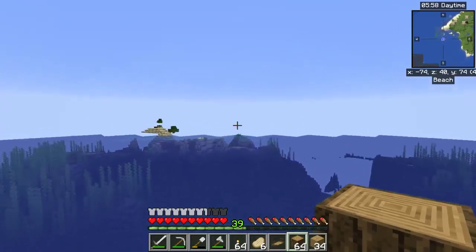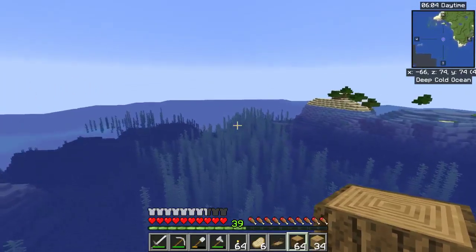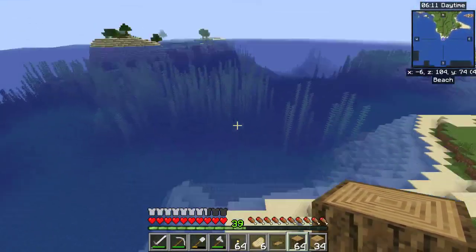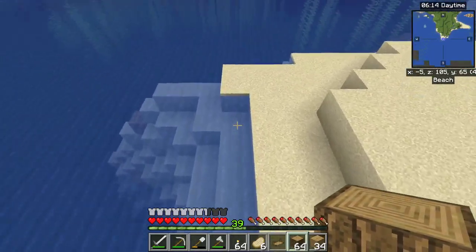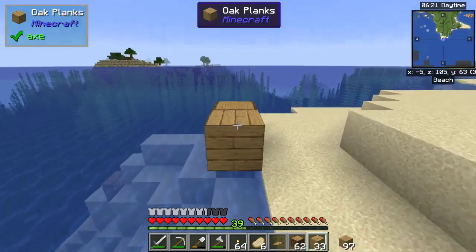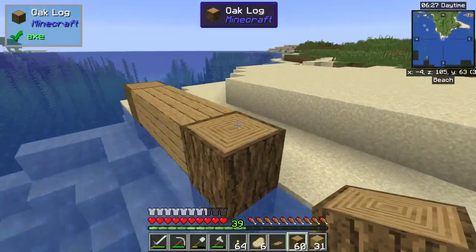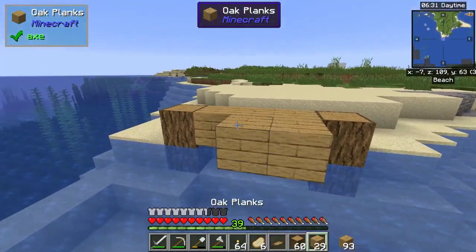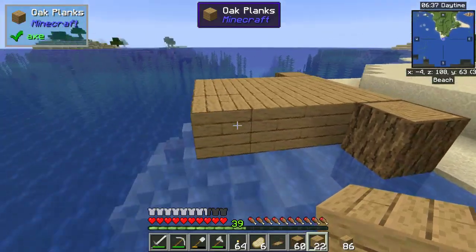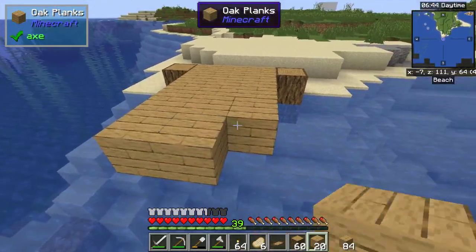Zooming back in — over here is where we need to build, right off this part here. Let's try putting one here, then go 1, 2, 3 and put these here. We'll have to get some steps to put there and have this come out a little bit. We'll do it with 5 blocks wide so we can put the bridge right off the center.